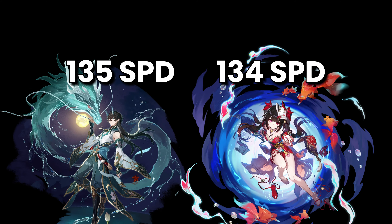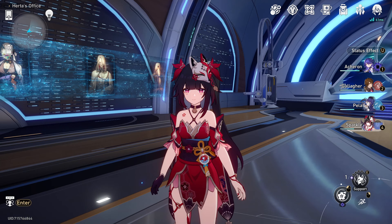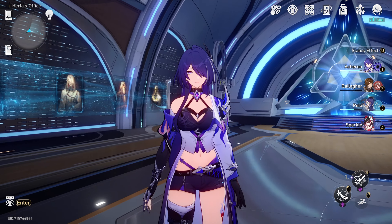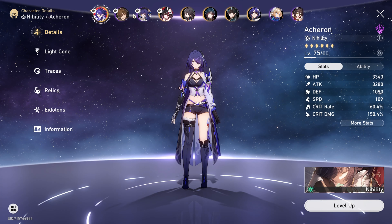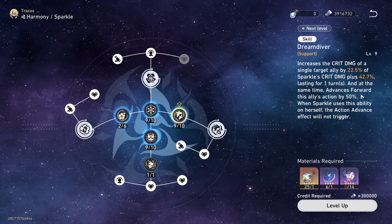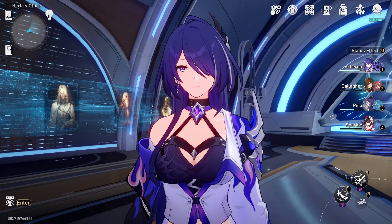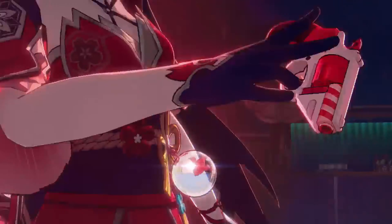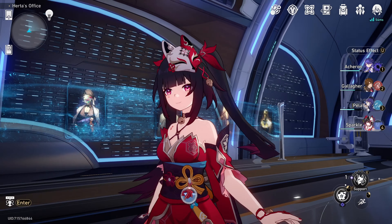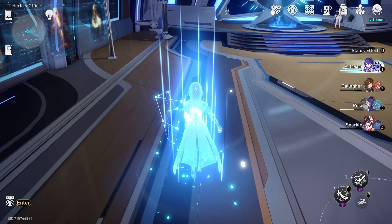Minus-one Sparkle puts her right behind your DPS. For example, Acheron will take her turn, and then after her comes Sparkle, and it gives Acheron another turn — it actually advances her action. That sometimes doesn't give her the turn right away because Sparkle's action advance is just 50%. That way you guarantee max usage of that 50%, because if you have Sparkle take action before your DPS, you're not really using all of that action advancement.